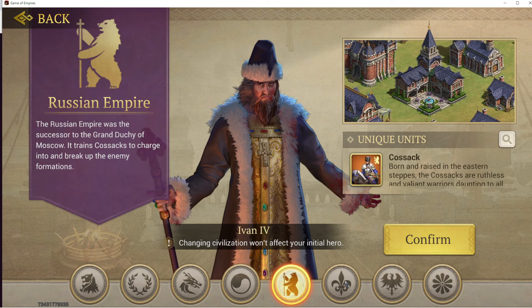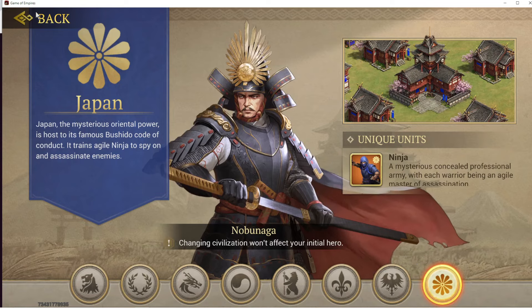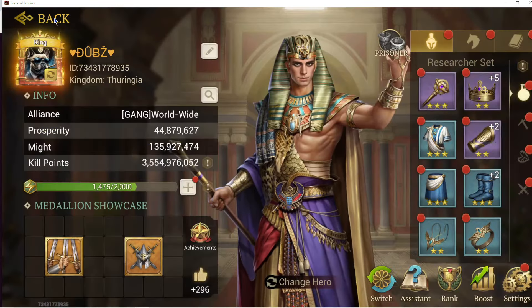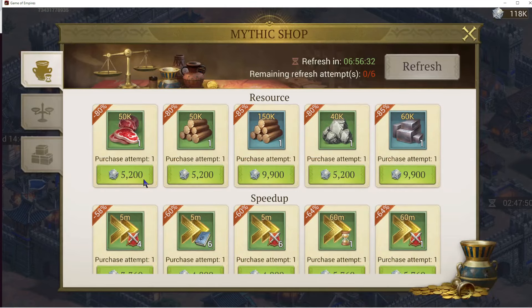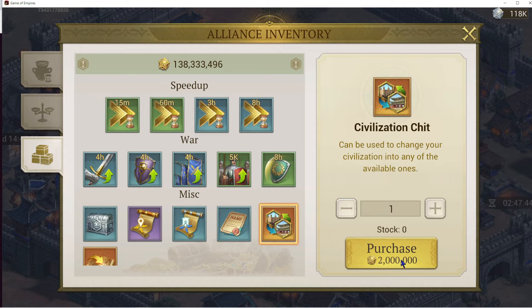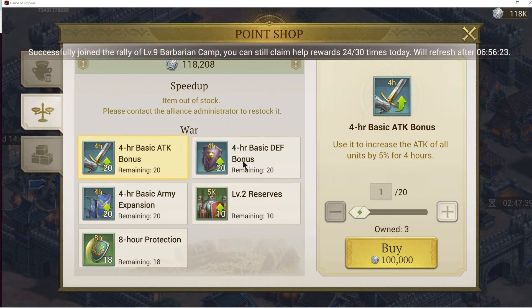If you choose one and you end up not liking it, you can always change later in the game at any time just by clicking your profile picture up here and clicking switch at the bottom. You do need to purchase a civilization pass to do so. If you go to your Alliance shop, in your Alliance inventory, you can purchase one. If your Alliance doesn't have one, you can ask an R4 or the R5 to purchase them and throw them in there for you.